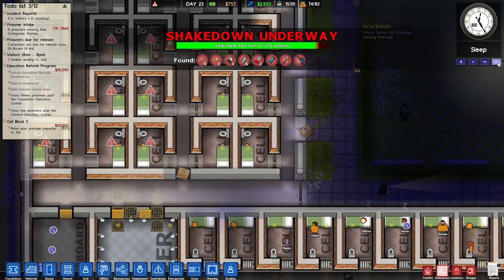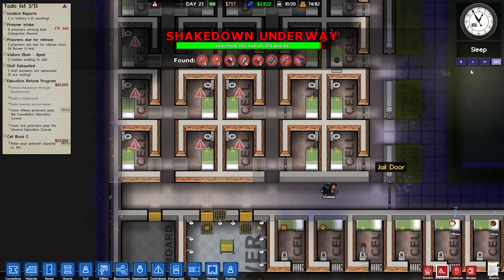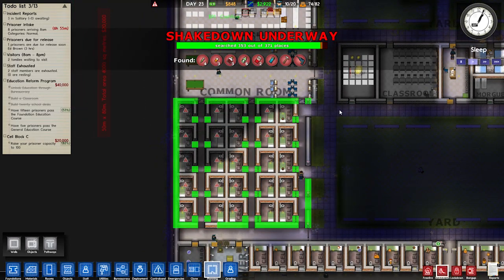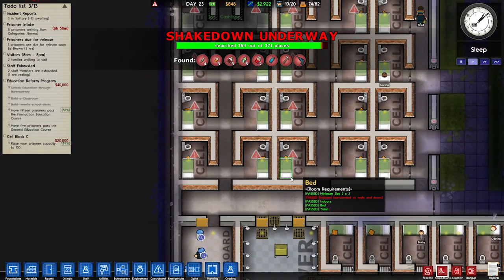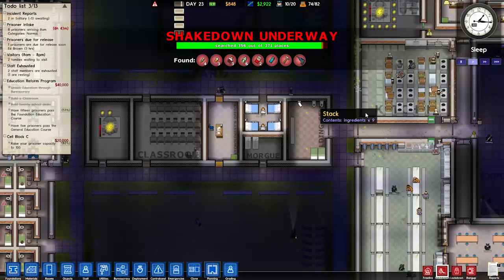We're getting $2,900 a day, so that's pretty good. Those should all be done now — that wall should technically be brick but it's not. I'll get rid of the planning on all this too because that's a little bit messy. These walls are like half concrete, half brick — yeah, the aesthetics of this prison are maybe not the best of all the prisons I've ever done.